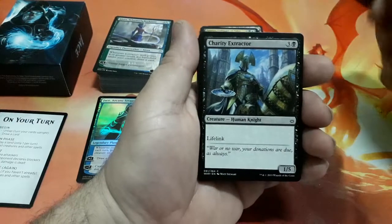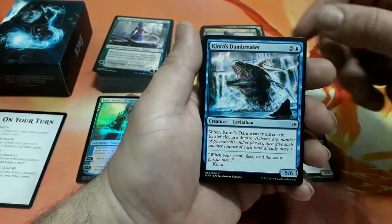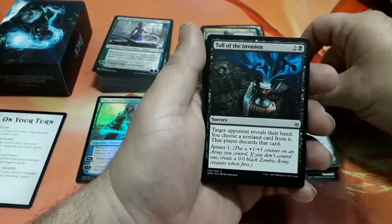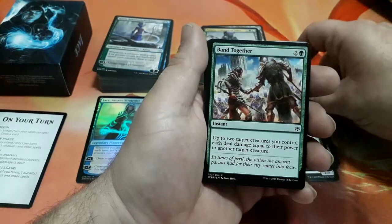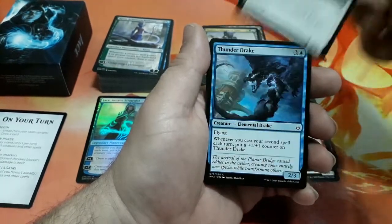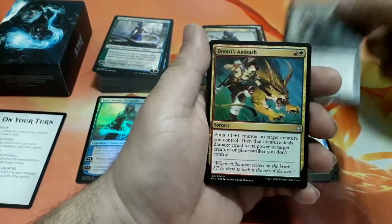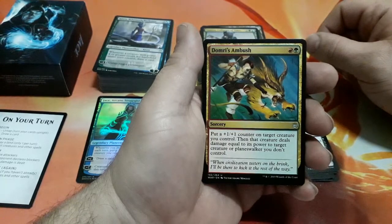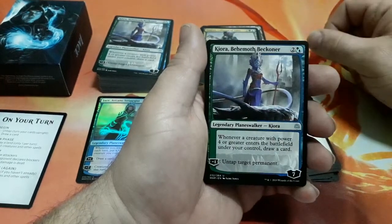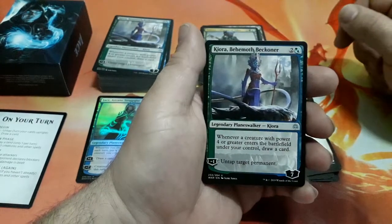Now let's check our second booster — this one starts with Charity Extractor. Here is Dawnbreaker, one of the cards that came with our planeswalker deck. Nahiri's Stone Blades, Prismite, Tool of the Invasion, Band Together, Jaya's Greeting, Rising Populace, Thunder Drake, Despark, Mantis Operative — our first uncommon. Downdraft Ambush, Bond of Discipline, and we have another Kyara Behave, one of the planeswalkers that came with our planeswalker deck.